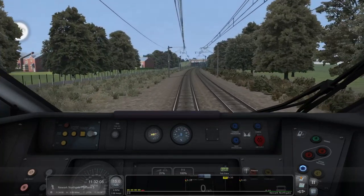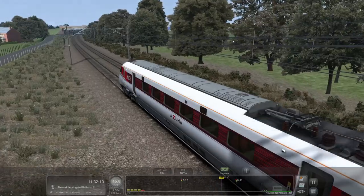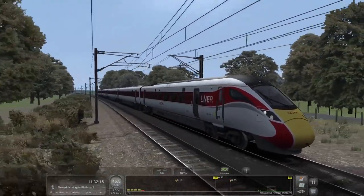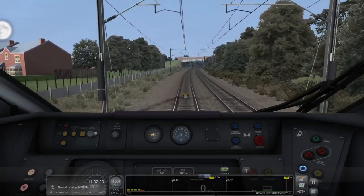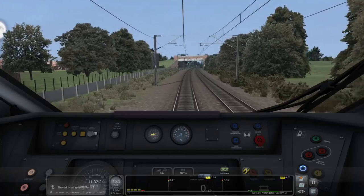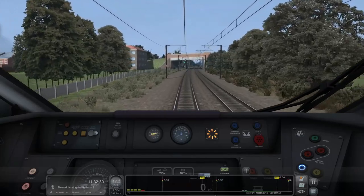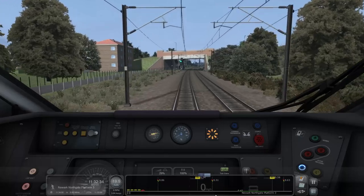Hello everyone, it's Joe here and welcome to Train Simulator 2022. Today we are in the Armstrong Powerhouse Enhanced Class 800 — 800-207. We're just approaching Newark Northgate on one of the scenarios which you can download through Armstrong Powerhouse, which is the add-on. There's loads of scenarios on there. The route we are currently driving is one of the Midland Main Line extensions, which takes us all the way to Lincoln.